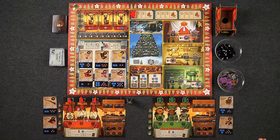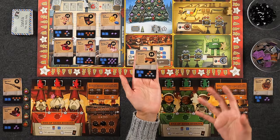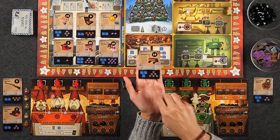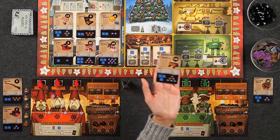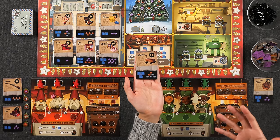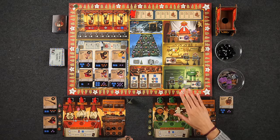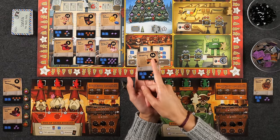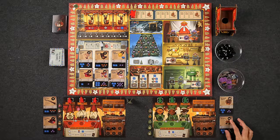Each player starts the game with two toys they are currently working on, and in order to build a toy you'll need to gather the materials needed for it. For example, the wagon requires four metal, two wood, and three assembly tokens. All toys will require a certain amount of assembly tokens — between one and four — and some combination of materials. In this game we have three main types of material: fabric, wood, and metal. Once you fully construct a toy, you'll get the number of points shown at the top right corner, which in this example is 14 points, scored immediately.